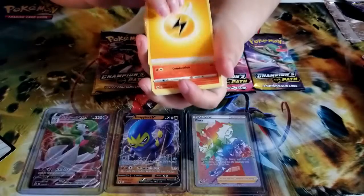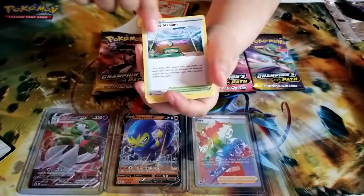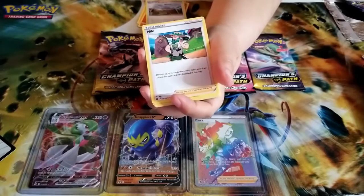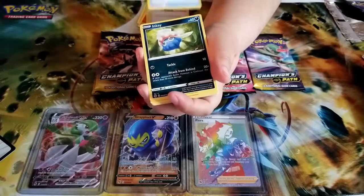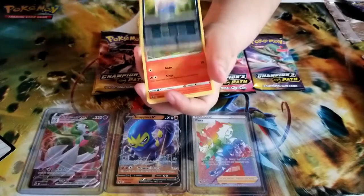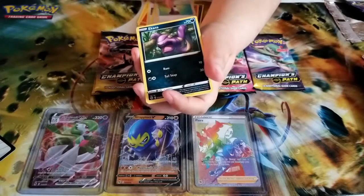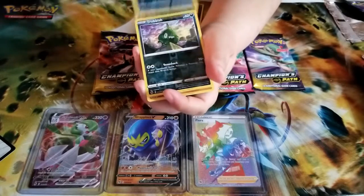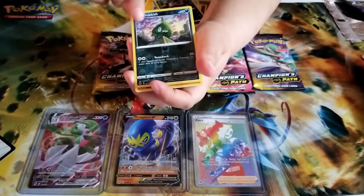It's a Victini — one of my favorite Pokemon! Love Victini. Turffield Stadium, we got a Milo, a Pokeball, Inkay, Vulpix — love Vulpix — a Potion, an Ekans, and a reverse holo of the trash Pokemon Trubbish.